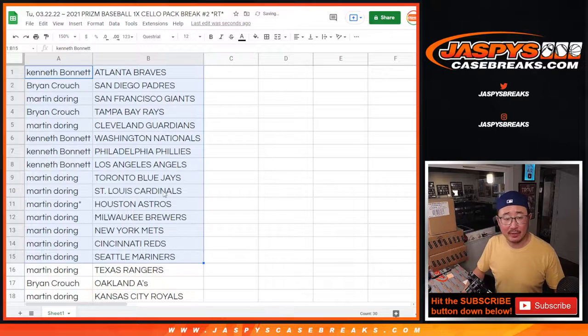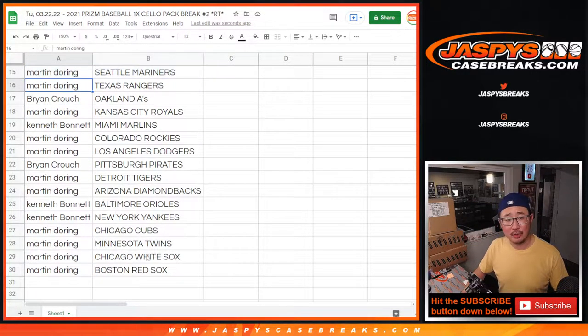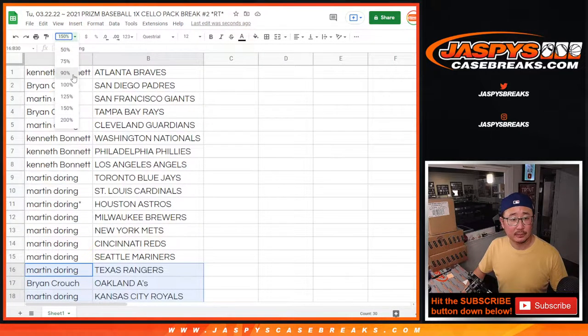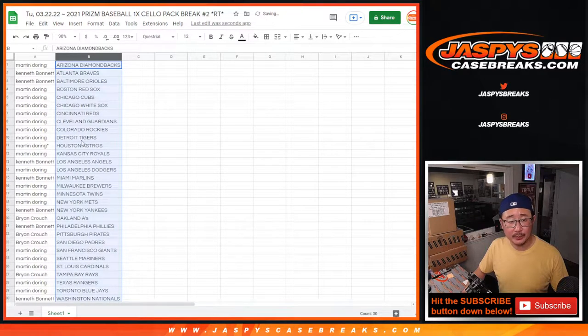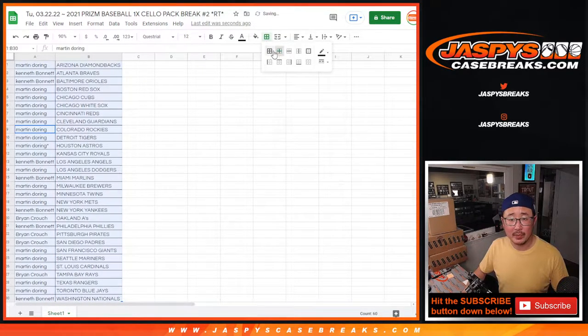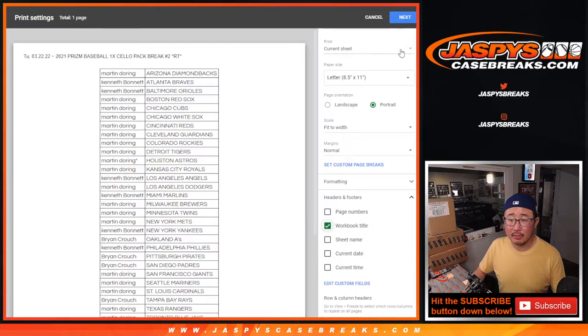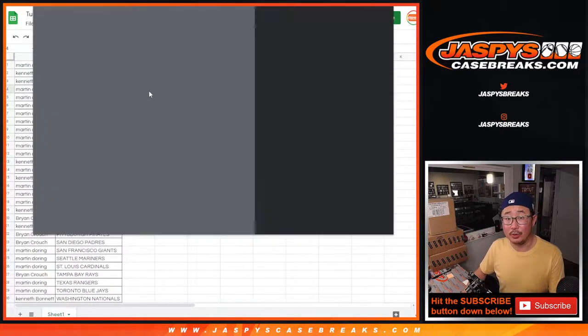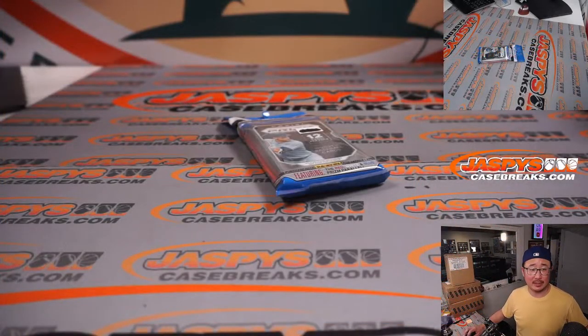All right, so here's the first half of the list right here. Second half of the list right here. No trade windows in this sort of stuff, but there it is. Sort by column B, that is. Let's just print this out and rip this up. Then we'll do another dice roll and see who's going to win those final six spots.